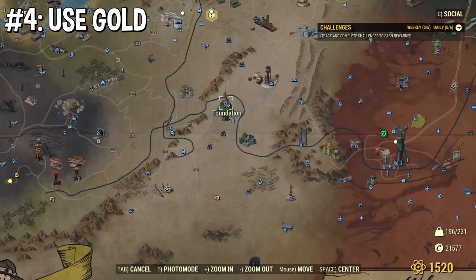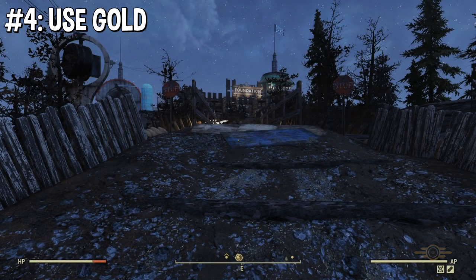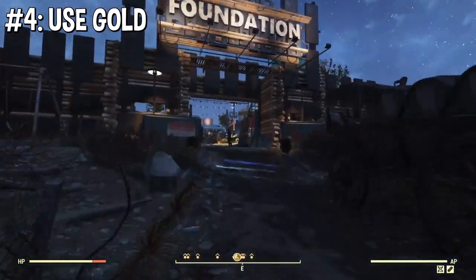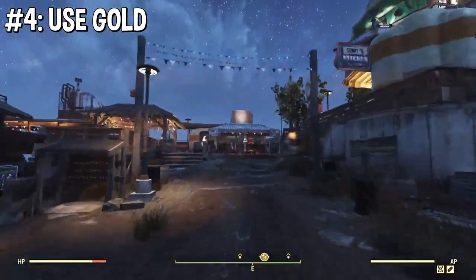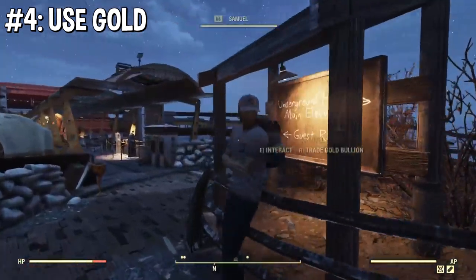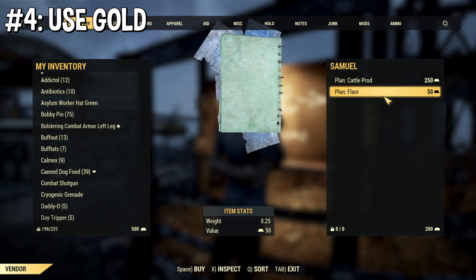Now let's go to the Foundation one. At Foundation, you want to talk to Samuel. He's not going to be inside the core — he's right next to the machine, just like before. He has even less inventory than Mortimer. Again, I don't know if this is going to change or if every update they'll add more stuff, but yeah, this is all he pretty much has right now.